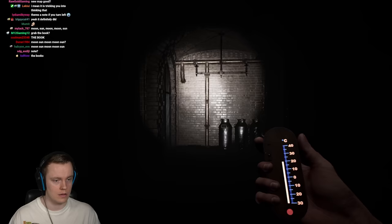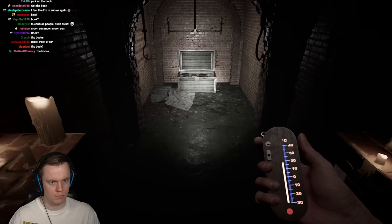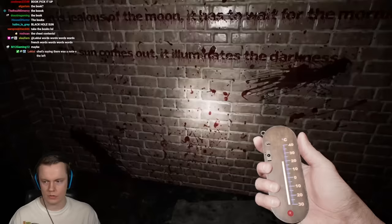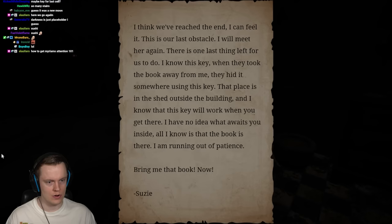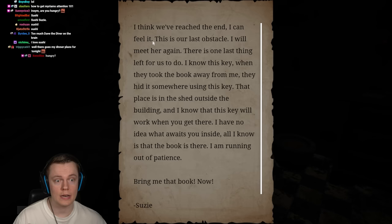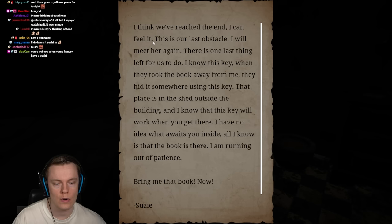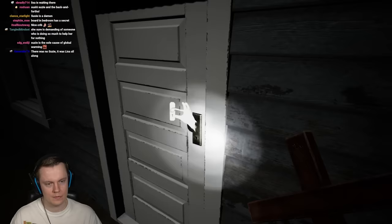We're gonna have to go back to Susie and they're gonna be like, oh you got a key, now you need to go here. The book. Can I get the book out of there too? I cannot grab the book - these are just for decoration. There's another note: 'I think we've reached the end. This is our last obstacle. I will meet her again. I know this key - when they took the book away from me, they hid it somewhere using this key. That place is in the shed outside the buildings, the trap doors. I know this key will work when you get there. I have no idea what awaits you inside. Bring me that book now.'